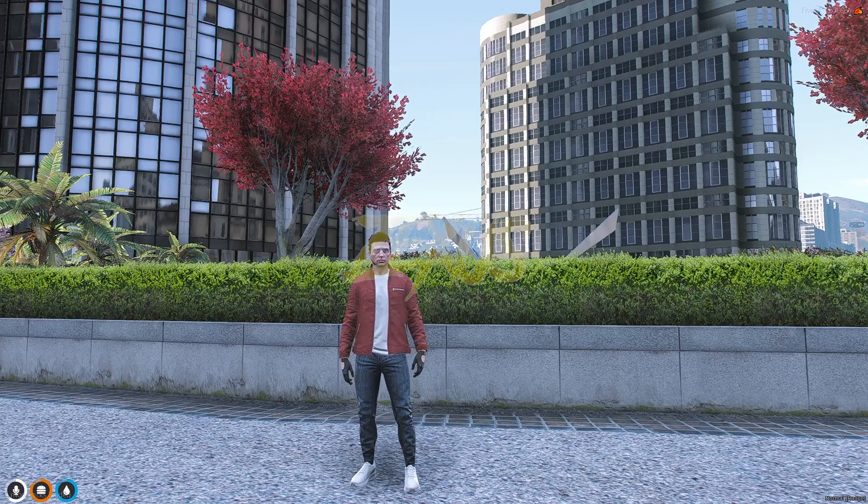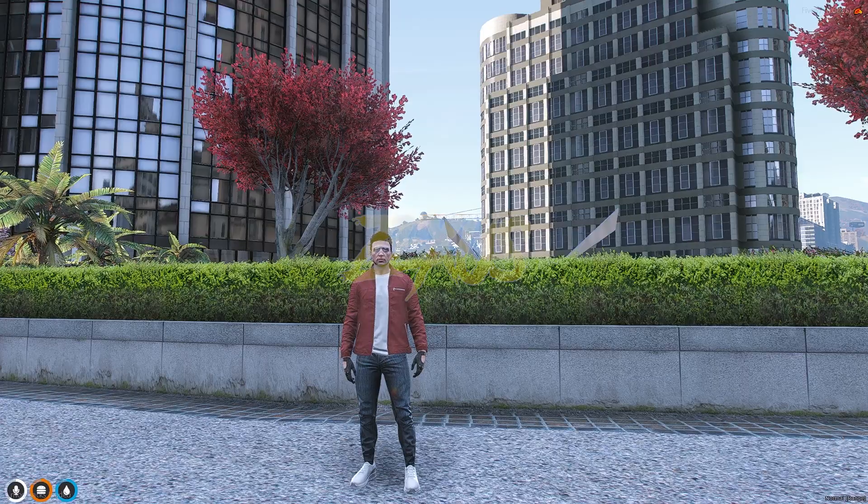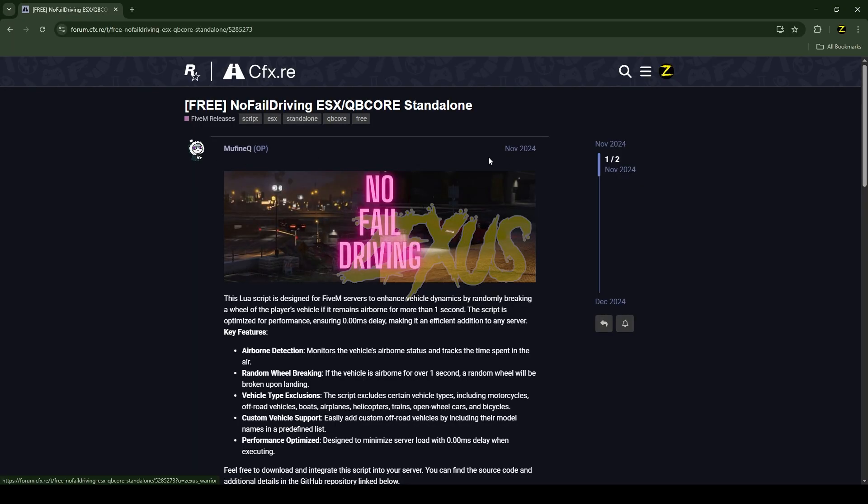Hello everyone, welcome to FiveM development. In this video we are going to install a no-fall driving script into our FiveM server. Through this script, when we jump off a vehicle from any height, one of your vehicle's tires will get broken. Without any further ado, let's get to the installation process.